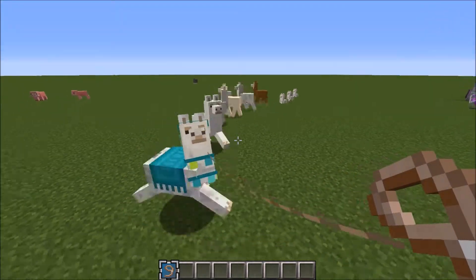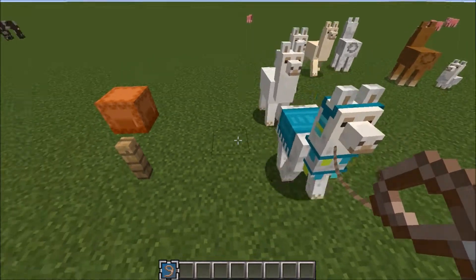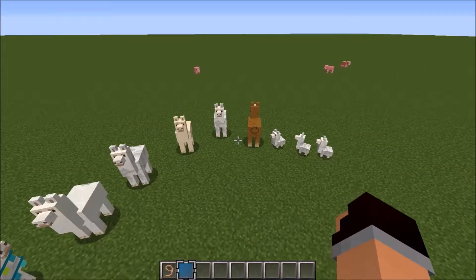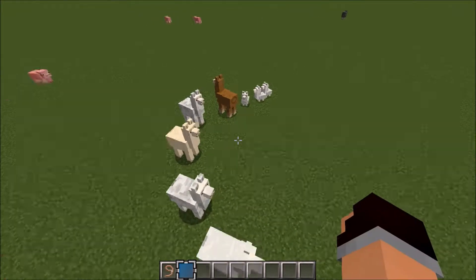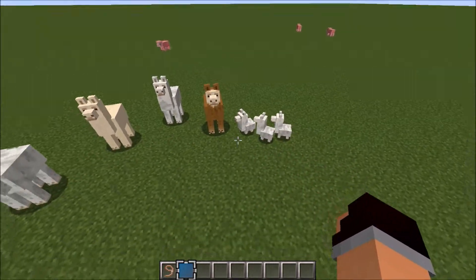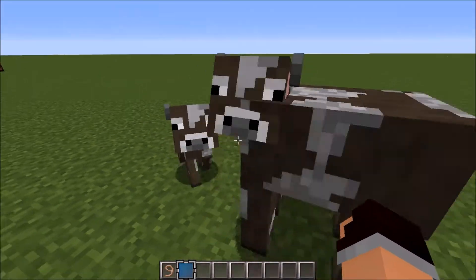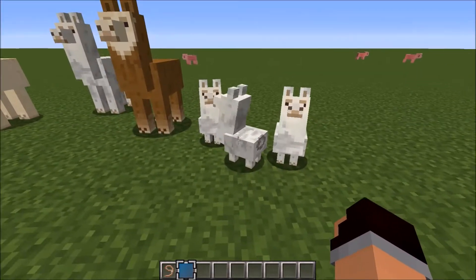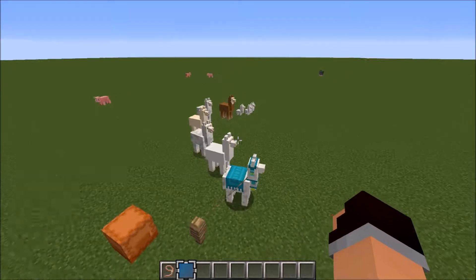Weirdly enough, untamed llamas form a caravan, which I think is a bug. Like, that might be an intended feature, but it doesn't seem right to me. Do you really want to be in the wilderness and try and take your llamas back home, and end up bringing home about 50 strays that aren't even yours? Maybe that's a good thing if you want to transport llamas around to be bred later on, but it seems pretty weird behaviour. I also think the baby llamas shouldn't caravan — they should just try and stick to an adult, like baby animals usually do.